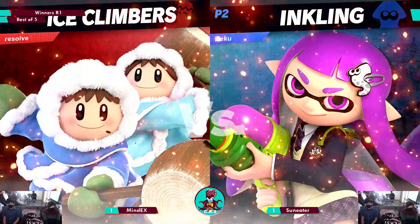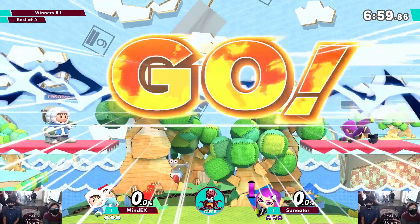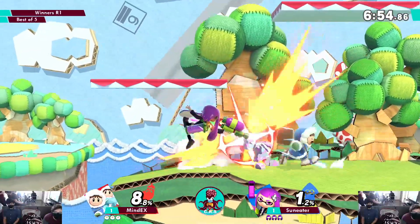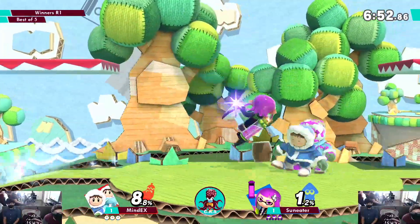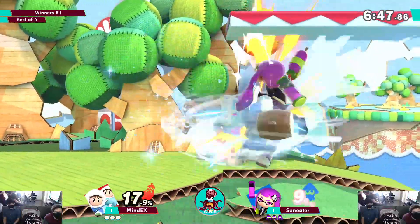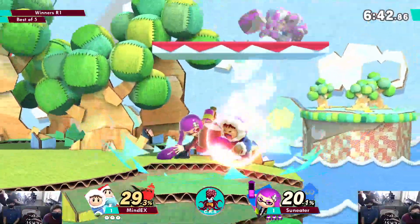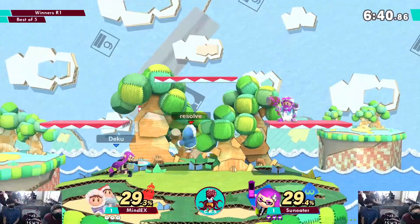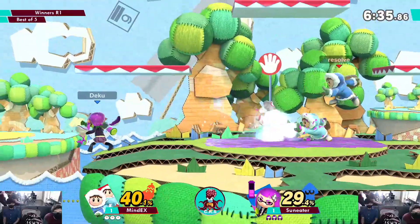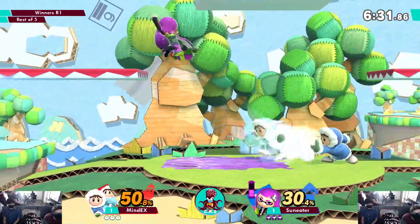Here we go — chasing it up to the school stage here. With the back air spacing coming out. Interesting map choice — I wouldn't have expected this to be that good for Ice Climbers. I guess it has less space for him to platform camp. I was expecting a Smashville pick but maybe it's because he's worried about early kills.